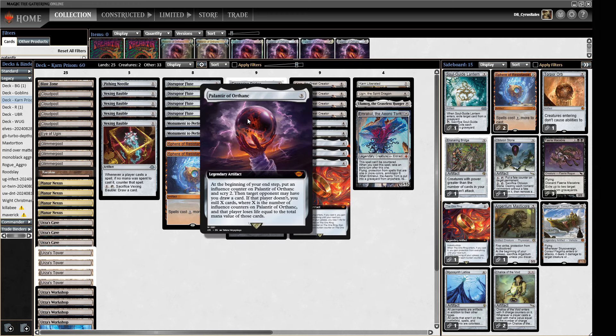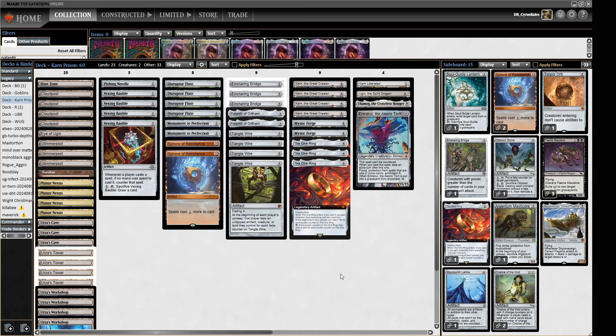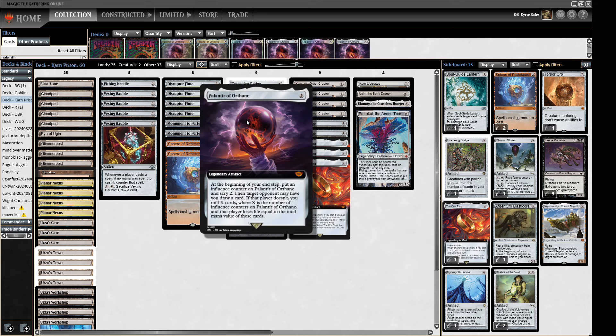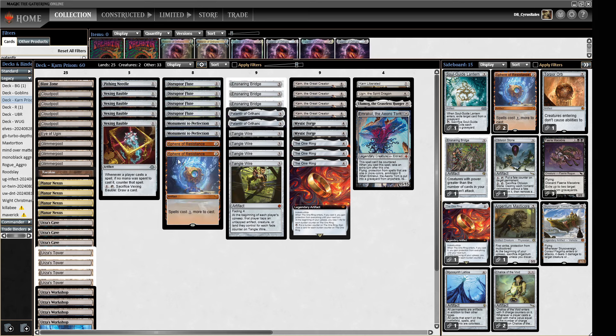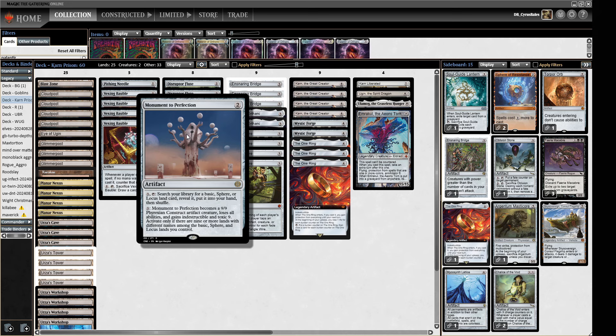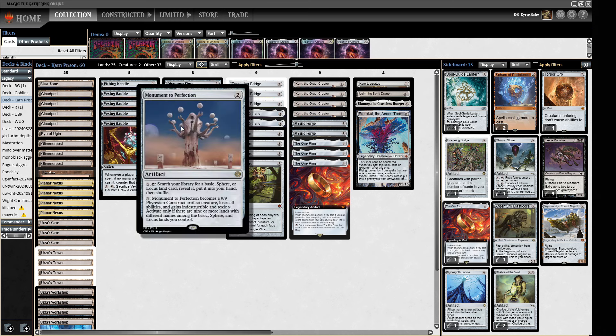We have the Palantir, which contributes towards something good as well as just dealing damage to our opponents, so our Emrakul is probably going to be lethal in one hit anyway — not really a big deal since we're hard-casting it. This is going to do good work smoothing out our draws. We also have Monument to Perfection, which I haven't played before. It's a two-mana artifact — you can pay three and tap it to search for a basic sphere or locus land card and put it in your hand. So this can find our Cloud Post or Planar Nexus, and also the Glimmer Post. You can also pay three to turn it into a 9/9 Phyrexian Construct with indestructible and toxic nine, but that requires nine or more lands with different names among the sphere and locus lands you control — something we won't be able to do. So this is purely for the card advantage engine to pad out our mana.